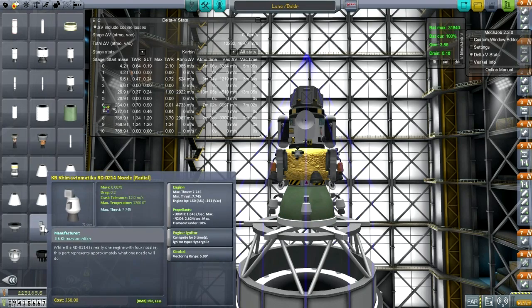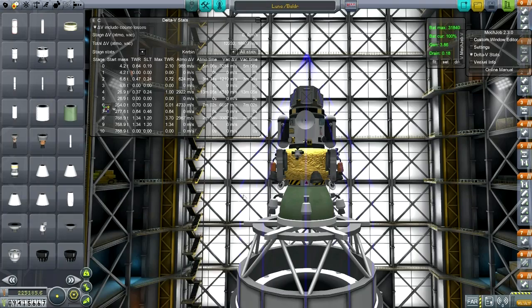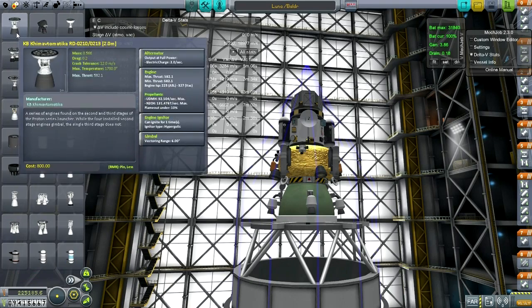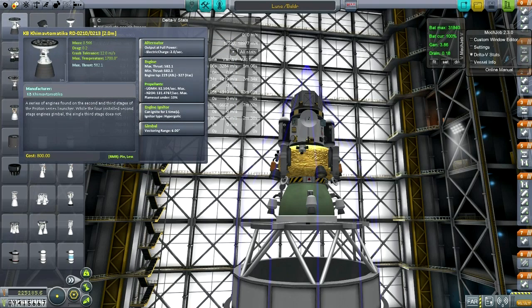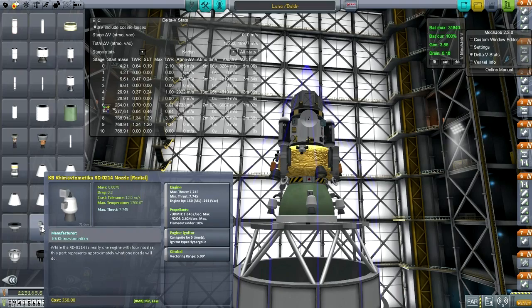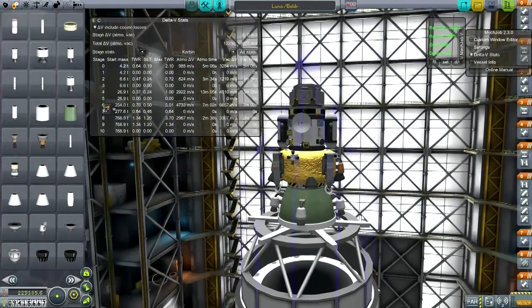These are the nozzles of the RD-0214. The RD-0214 actually has 4 nozzles, but basically this is pretending like they could be separated. I couldn't actually find the RD-0214 to put underneath, which would be the logical thing to do. I'm putting 4 anyway. We've come very close — from the 0210 to the 0213 — but that has nothing to do with it. The thrust is a totally different kind of thing. Clearly they don't number things the way that Nvidia and graphics cards are numbered, for instance.